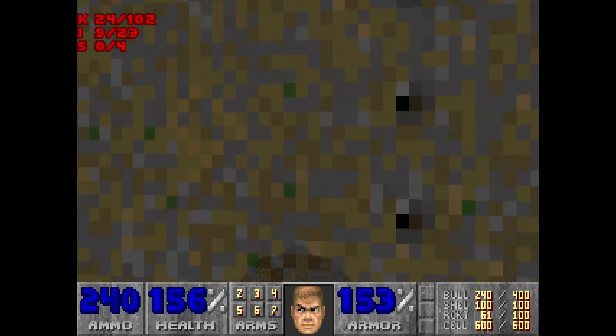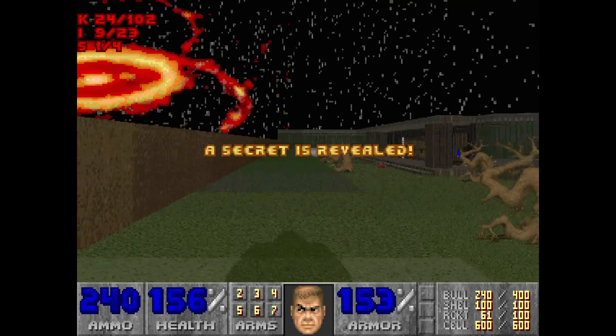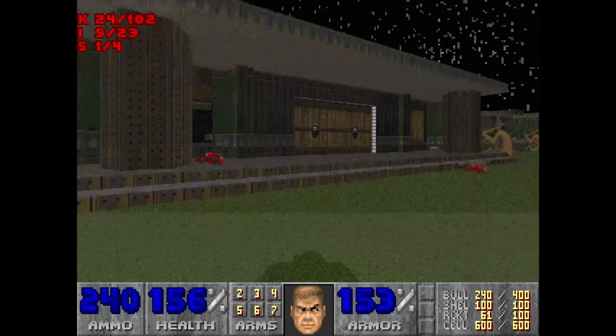Down here we've got a misaligned texture. We can come to our first secret — overlooking the first room is a super shotgun. Not that we need it.